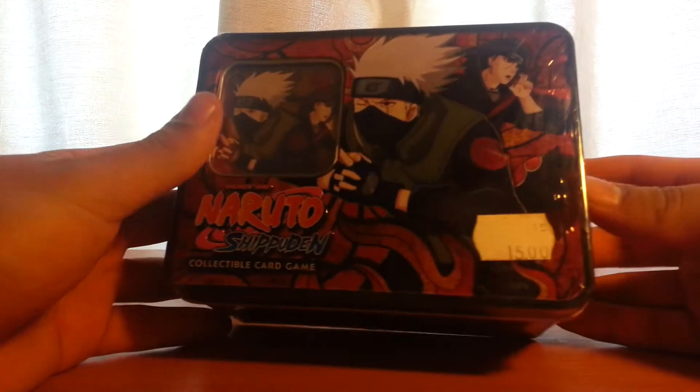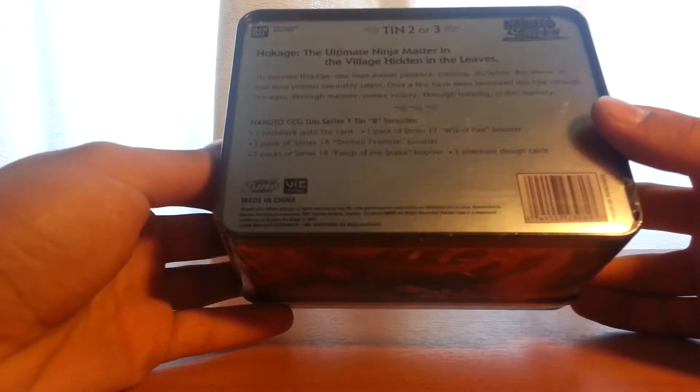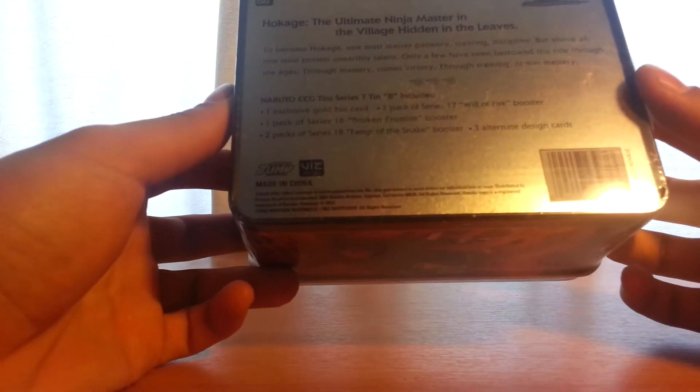Here with the Kakashi and Itachi Untouchable thin tin deck — thin tin can box.